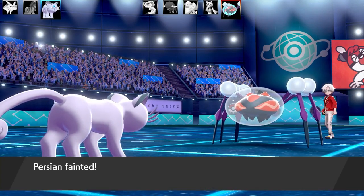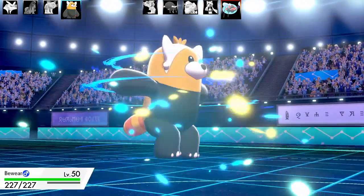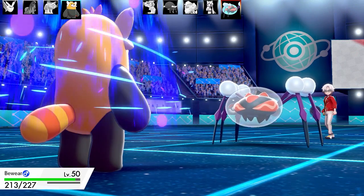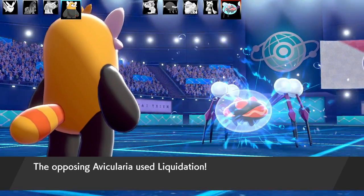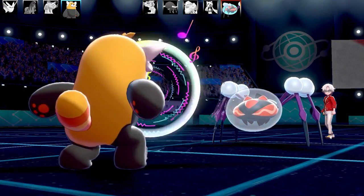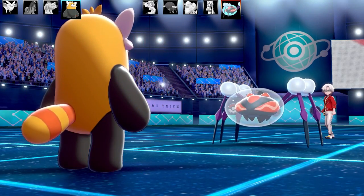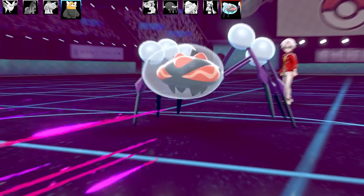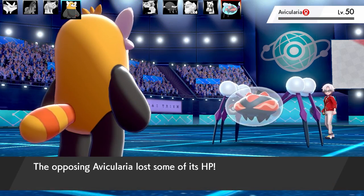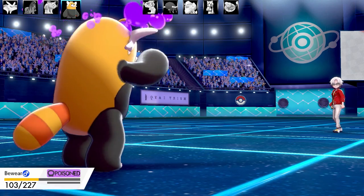Araquanid has a Life Orb as its item. Now I go into Bewear. I could go for Round to boost my Special Attack, then go for Hyper Beam — but I'll be outspread. It goes for Liquidation and I take it pretty well. I pop Round to activate my Throat Spray. This time I didn't get countered by Throat Chop. Bewear takes Toxic damage — really bad — but Araquanid takes itself out with Life Orb recoil. Now there's one Pokémon left, so I can fire a good Hyper Beam. Bewear's got about a quarter health left and the last Pokémon is Dynamax Magneton.